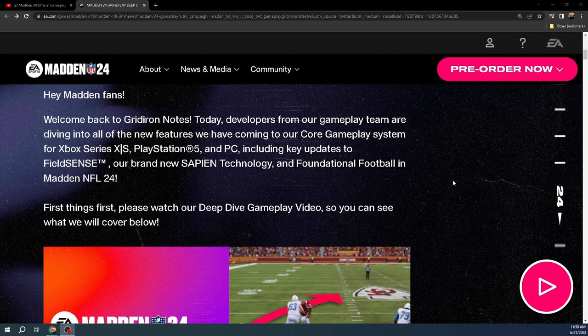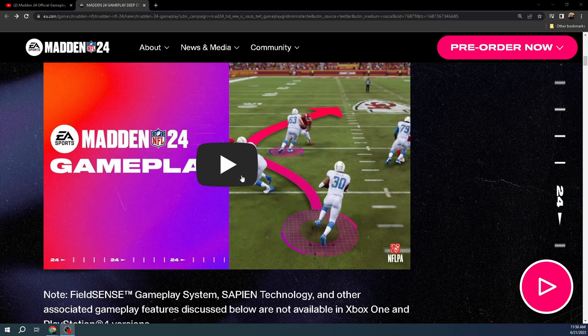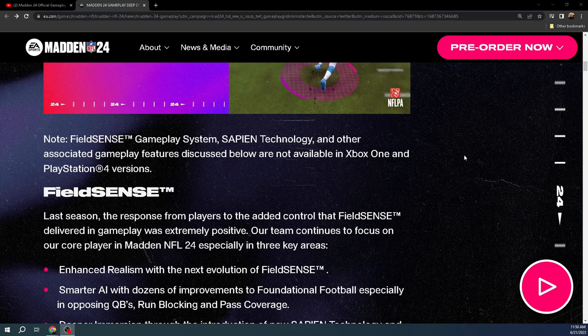I just wanted to go through the Gridiron notes today. Here's the gameplay video, which we'll talk about in a second, and then we'll recap the notes and some general feedback from the beta. FieldSense, Gameplay System, Sapien Technology, and other associated gameplay features are not available on Xbox One and PlayStation 4. You need to be on next-gen to get the most up-to-date version of Madden — it's what all the tournaments are on.